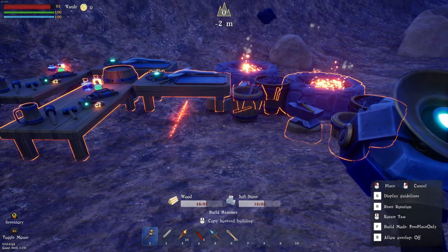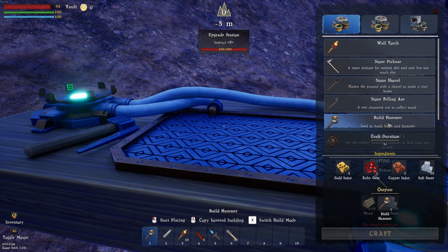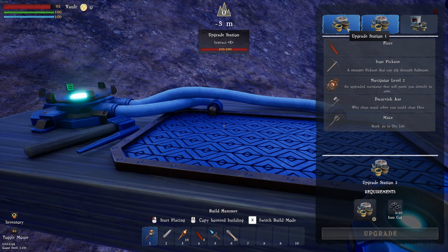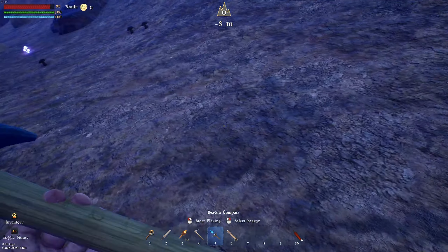There it is — there's our first one. If I come over here, can I now build? I can. Stone pickaxe — we will craft one of those. And then a stone felling axe; we'll need some wood and stone. You can also upgrade them. And there's the pickaxe — let's get this in and rearrange the hotbar.